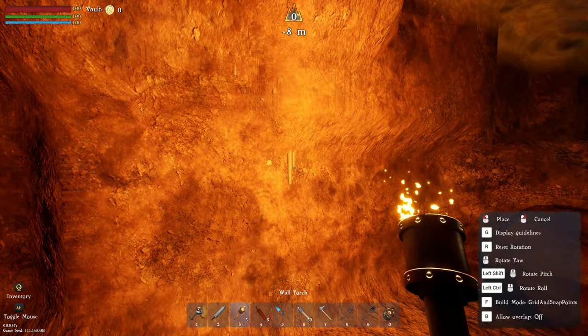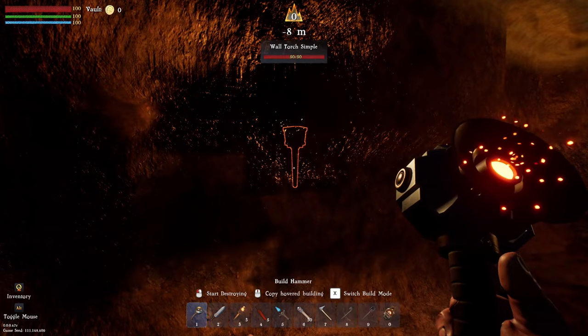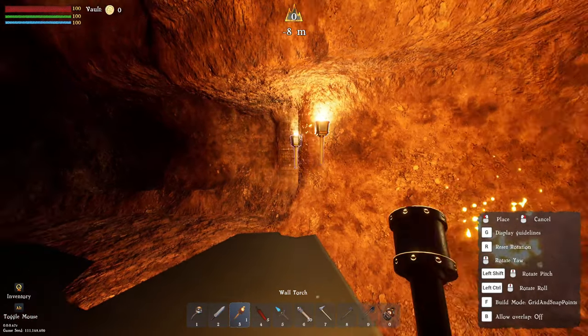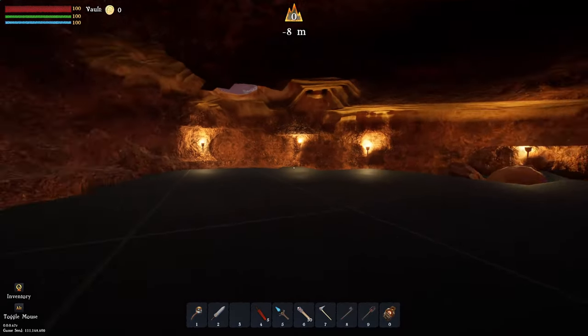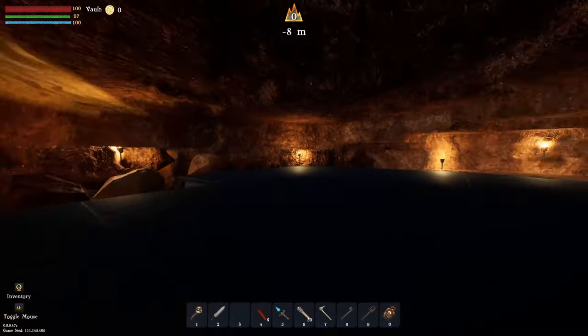We'll put them along the walls here for now - we can pick them up later. That one went in the wall. We can pick up the wall torch straight away after placing it. Place some more around, but not in the walls otherwise it won't give you the light you need. We have a little bit of light down here - it's only because it's nighttime. Once it gets to daytime again it will light up down here.